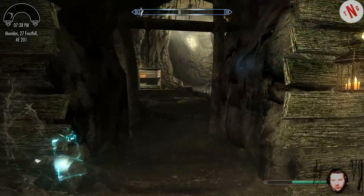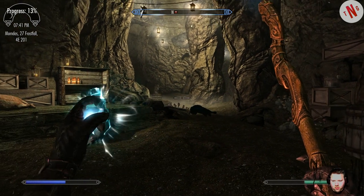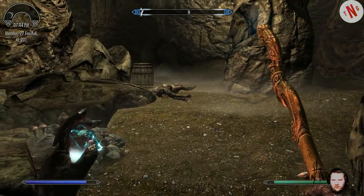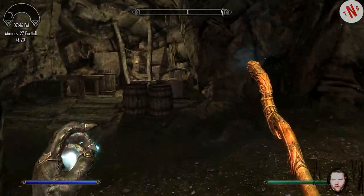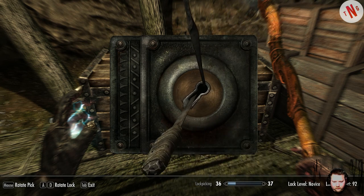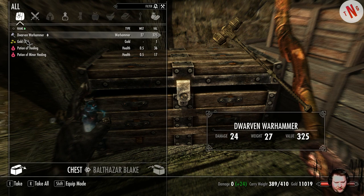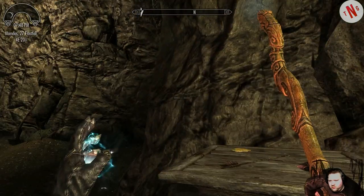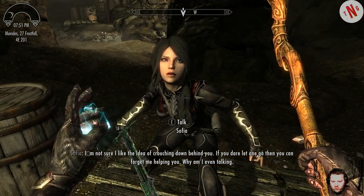I don't know if we've been here before. If we have — nope, I can use someone. I can use someone. Sorry about that, little doggie. It's a novice lock there — Dwarven hammer. I'm sure I like the idea of crouching down behind you. If you dare let one go, then you could forget me helping you. Why am I even talking?